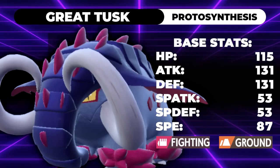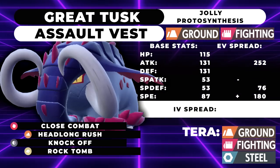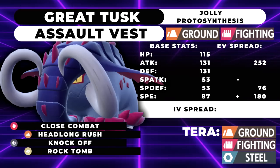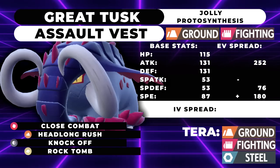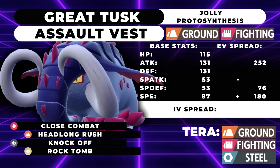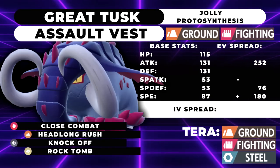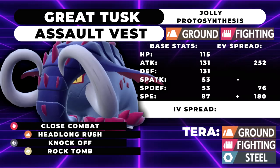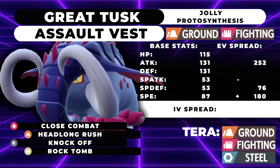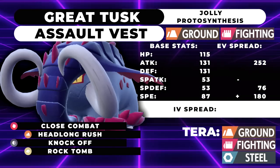The first set makes up for that lackluster special defense stat while still being fairly offensive — an Assault Vest set with Close Combat, Headlong Rush, Knock Off, and Rock Tomb. Jolly nature, max attack, 76 special defense EVs, and 180 speed EVs. That 180 speed means that if you get an effective plus-one speed boost — say you Icy Wind the opponent — you're outspeeding things as fast as Dragapult and pretty much everything in the metagame.